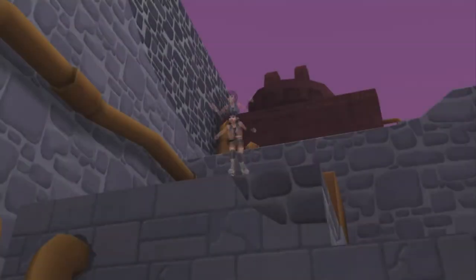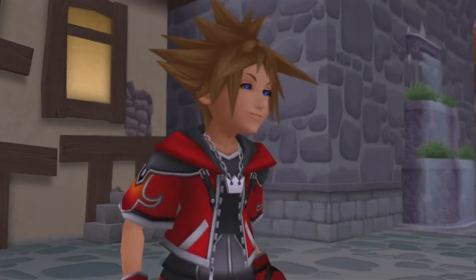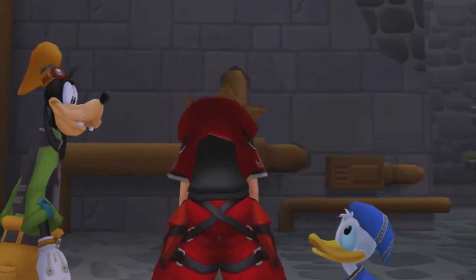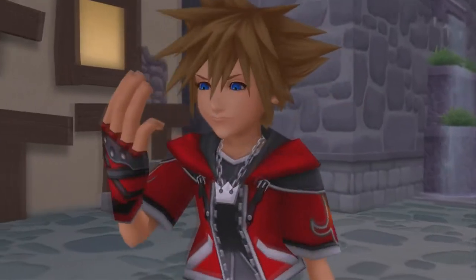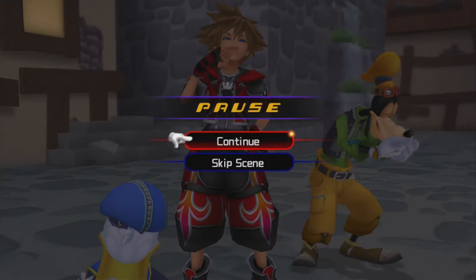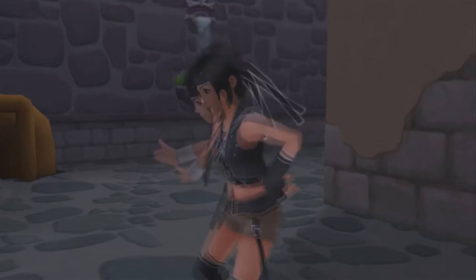Yuffie says she can see we're still in top form. She hasn't seen the King or Riku. There's a fun drinking game — take a drink every time you see a new zipper on the costume. I don't recommend this. And we get the Marketplace map! Maps are not that great, honestly. Good thing we got Valor Form — we got Soldiers!